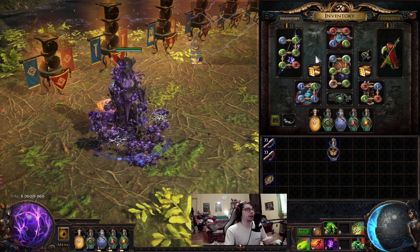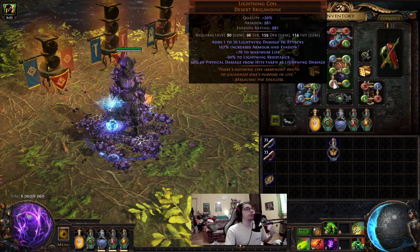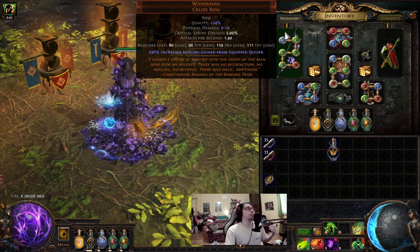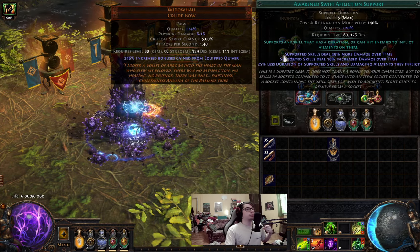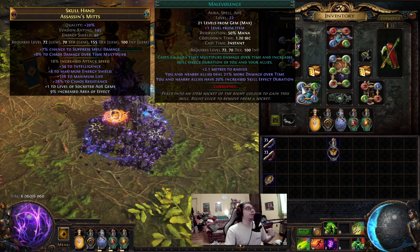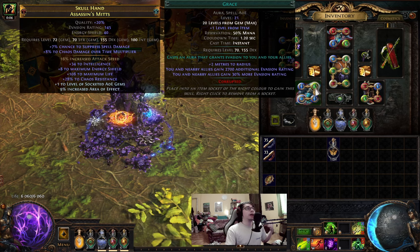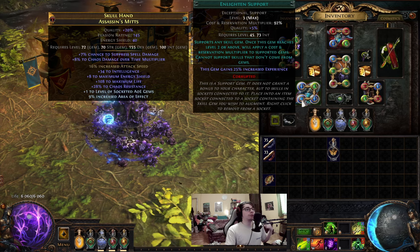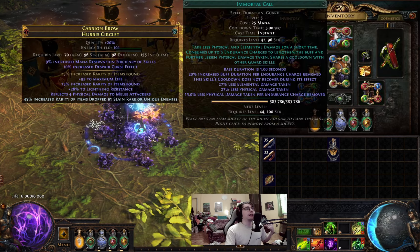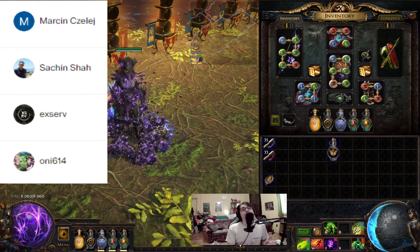Gem links: Single target in body armor — Efficacy, Toxic Rain, Awakened Vicious Projectiles, Mirage Archer, Empower level 4, Awakened Void Manipulation. Clear setup in bow — Efficacy, Caustic Arrow, Awakened Arrow Nova Support, Awakened Swift Affliction, Awakened Vicious Projectiles, Empower level 4. Gloves for aura setup (crafted level of socketed aura gems): Malevolence, Grace, Purity of Elements, Enlighten level 3. Boots: Divine Blessing, Despair, Inspiration, Haste. Helmet: Immortal Call, Cast When Damage Taken, Withering Step, and movement skill Flame Dash.